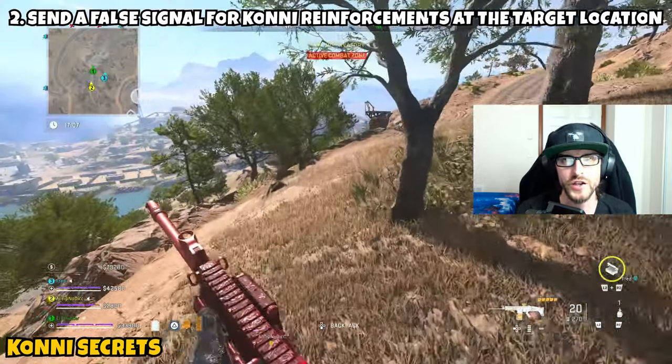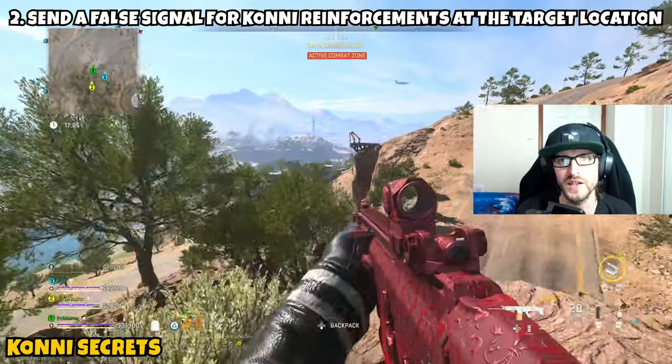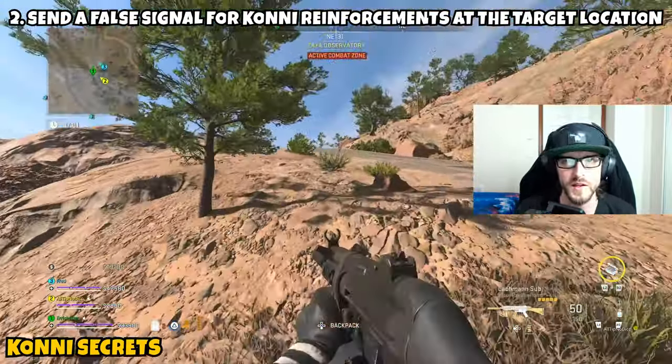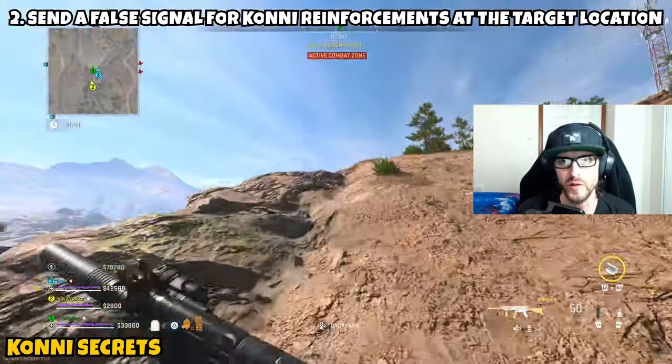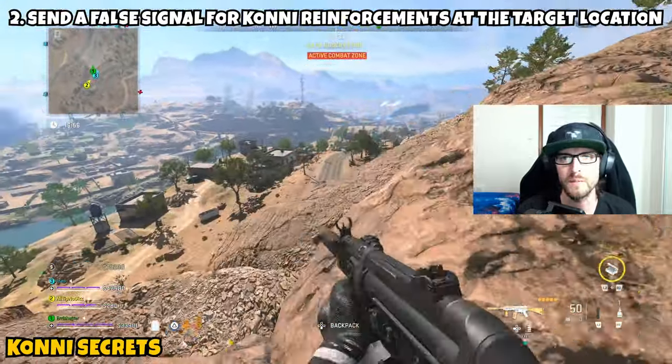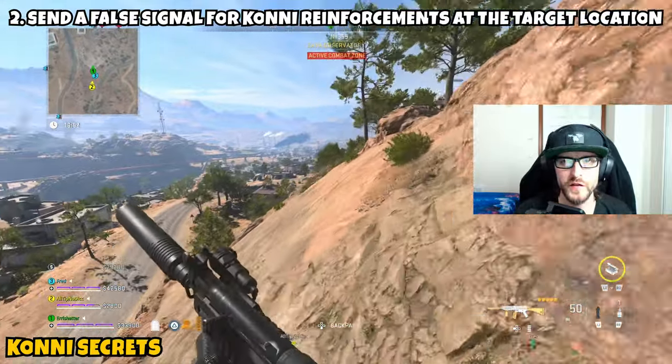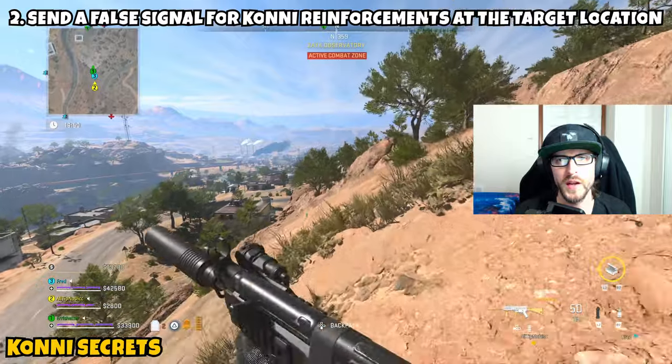Part 2 is asking us to send a false signal for Kony reinforcements at the target location, so this part is going to send us over to El Mazra — go ahead and infill there. If you opened up the missile intel, it says you need to head over to Zaya Observatory to call in these Kony reinforcements. Once you infill into El Mazra, head to the closed tunnel entrance where you previously picked up a bomb for a prior mission. This is located on the west side of Zaya Observatory, between Zaya Observatory and Satiq Caves.